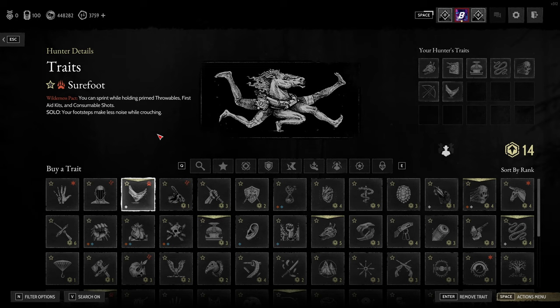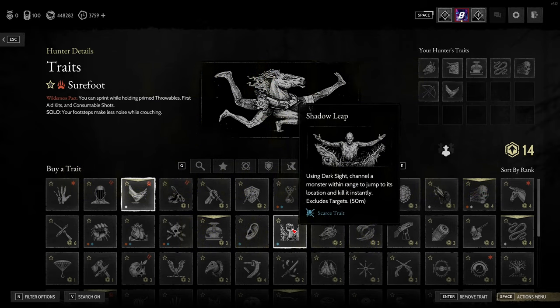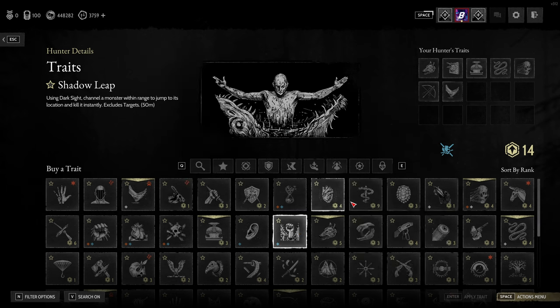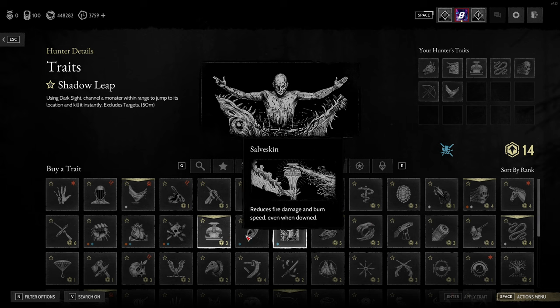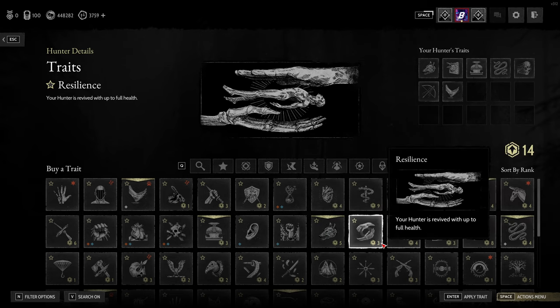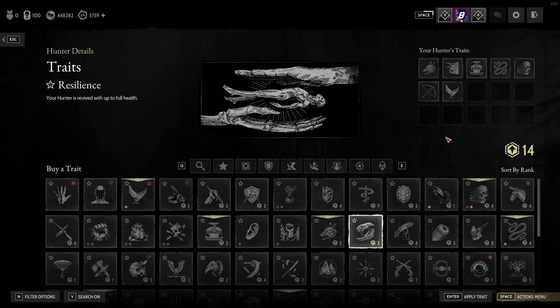One other thing to mention is the unlocking of traits. When you start the game you'll have up to and including shadow leap available — that's all the scarce traits, the pact traits, and a handful you can purchase. After that, Greyhound unlocks at bloodline rank three, Resilience at rank four, and so on. The higher you go in bloodline rank, the more traits you unlock. Some of the ones I'll be talking about are available at the start and some aren't, but I'll mention them all anyway since you rank up pretty quickly.